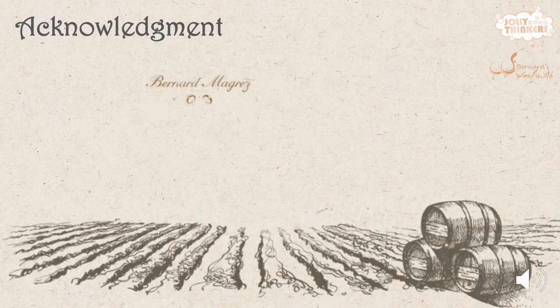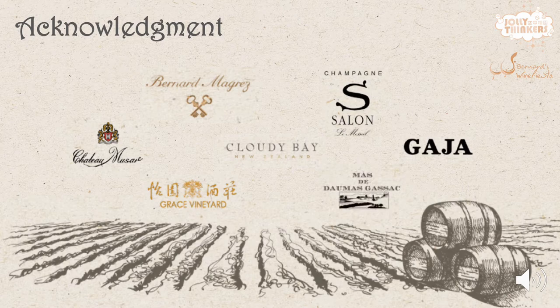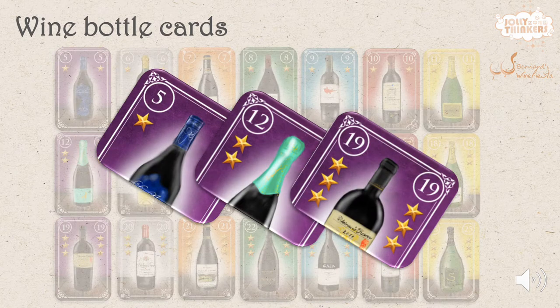This game features sketches of real wines from seven wineries over the world, drawn by Hong Kong wine blogger Bernat Leung. Each winery is represented by a different colour of the wine cards. The number on the cards tells the value of the wine, and there are also 1 to 3 stars to show its rank.